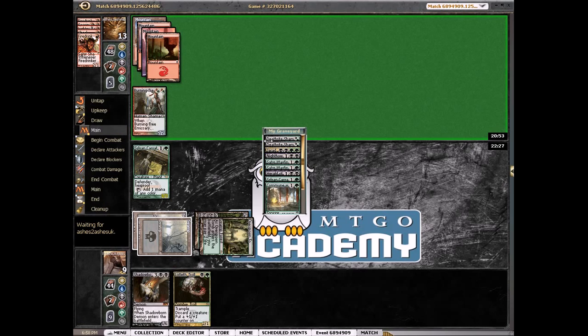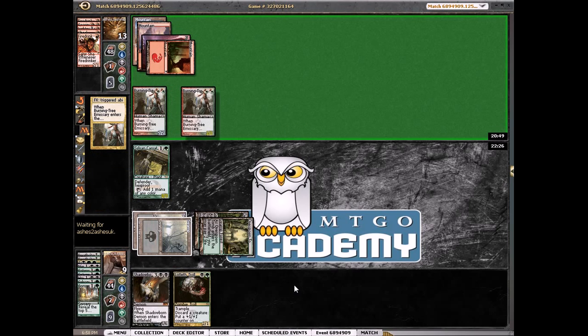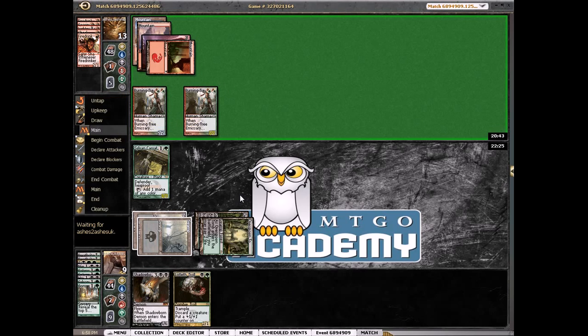Counting creatures in graveyard: 1, 2, 3, 4, 5, 6, 7, 8. This guy is fine — he's just a 5/6 flyer for 5 now. Really nice if we draw a land; that way we can kill one and still have the Sylvan Caryatid back. The Shadowborn Demon will block all 3 of his guys.